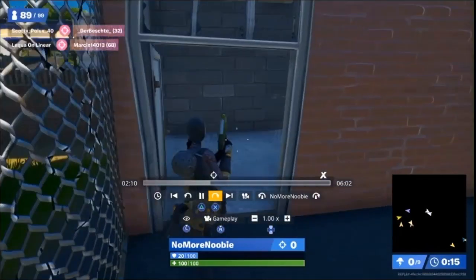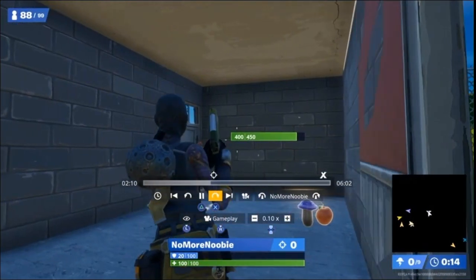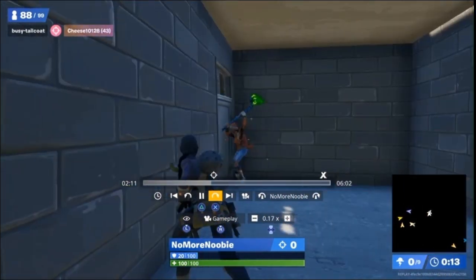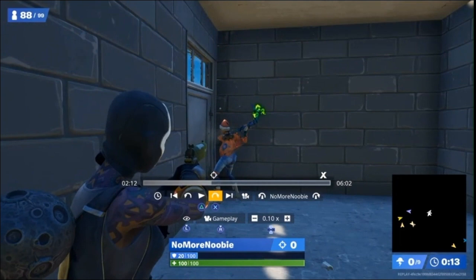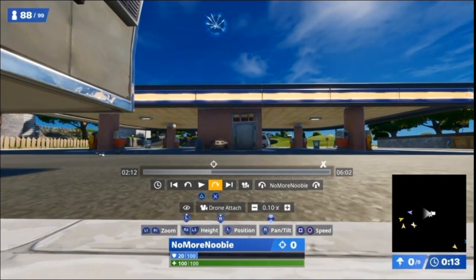Just as you get into the bit you want to use, push the triangle to pause it and bring the speed straight down to 0.1, then press play again. Let it keep playing out until you've just about reached the point where you're about to start shooting. Once the pistol comes out, push the right hand stick until we get to drone attach.